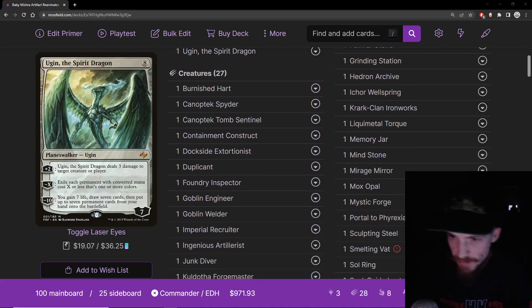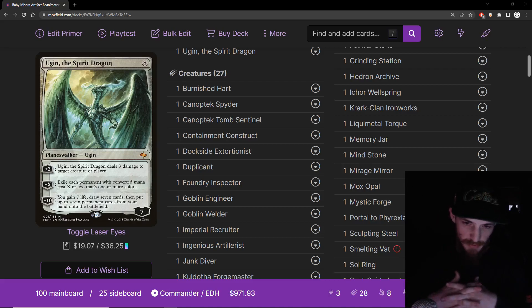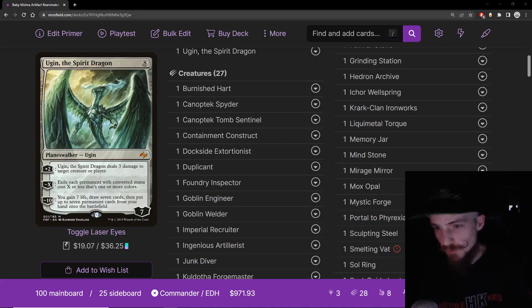Moving into creatures: the vast majority are artifact creatures, and the ones that aren't interact very favorably with artifacts. I tried to cut anything that wasn't an artifact to play into the powerful aspects of the deck — like the Ugins and other cards coming up. The more synergy we build in and the more flexibility we have, we'll add consistency. A Meteor Golem is going to trigger more of our synergies and be recurrable compared to a Chaos Warp, so I tried to make everything an artifact outside of very important synergy pieces.